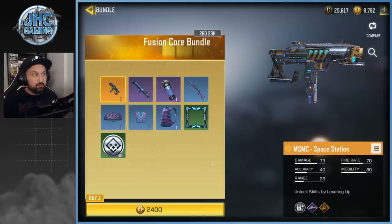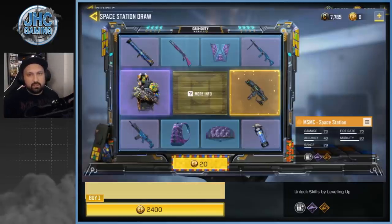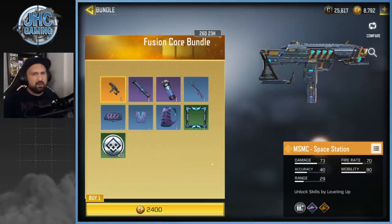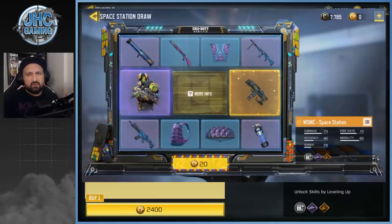I want to show you the lucky draw first. There are 10 items in the lucky draw. The bottom-left LK24 and an RPD are in the lucky draw but not in the bundle. Remove those two, and we have eight items: parachute, wingsuit, epic rocket launcher, flashbang, backpack, and a frame — so about nine items plus battle pass points. Still, you get like seven of the ten items for 2,400 card points — it's a pretty big difference.